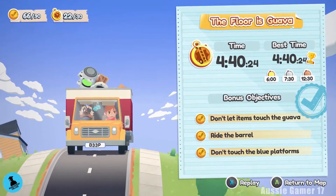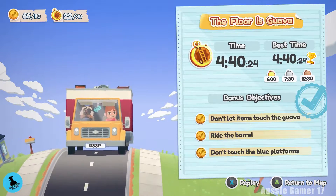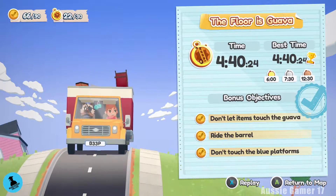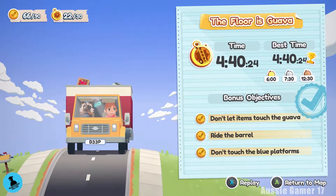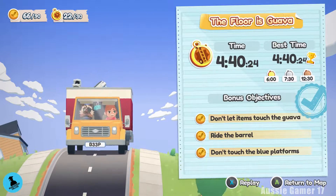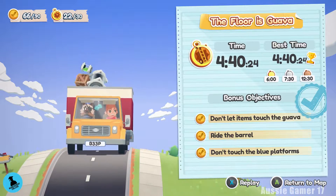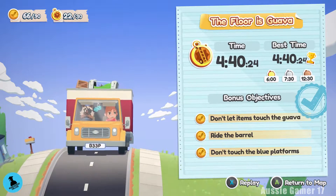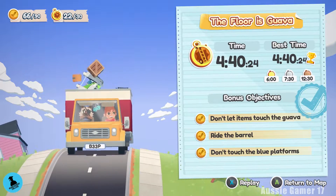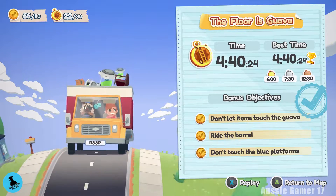Welcome to another edition of Achievement College, my step-by-step guide to getting you that gamer score. This is Aussie Gamer 17 and today we're playing Moving Out. This is part 22. We're going to cover the Floor is Guava level — level 22 of the game — and we're going to get the gold medal and all of the bonus side objectives all in one playthrough. We'll even find the hidden console.